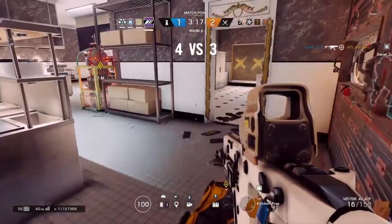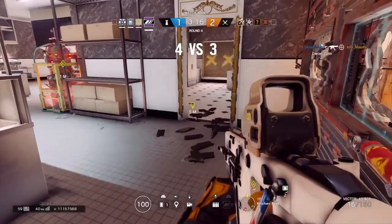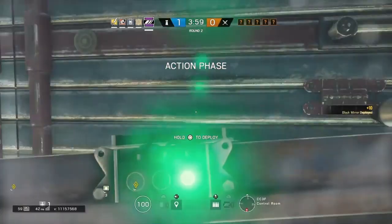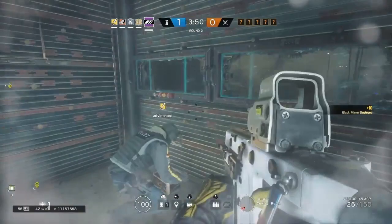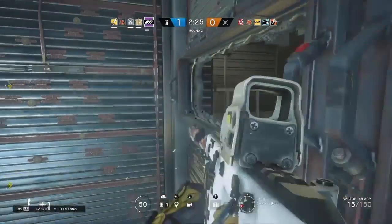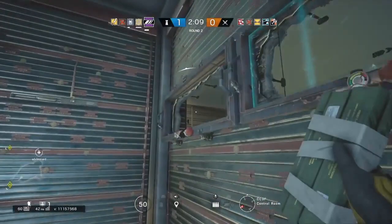Finally, I want to introduce my favorite Mira strategy — this one is OP. It's mainly used for frontal entrances like garage, or the one on Hereford Base, or the one on Canal. You reinforce the whole wall (you may need a friend's help), then place the black mirrors as close as possible to each other. Open one of them — and that's it. They can't get too close because you're totally protected and they are exposed. You can pre-aim and pre-fire. If they try to get too close with a C4, you can clear the area and get multiple kills. This tactic is fantastic.